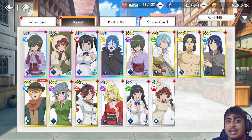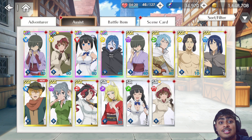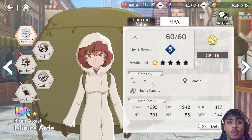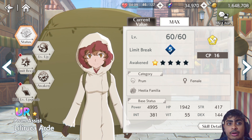Limit breaking an assist isn't necessarily a bad idea, but if you're still unsure whether to pick an adventurer or assist, I would just save the Mystical Fauna at this point. Based on my own adventurers and assists, the only unit I'm considering is Lily — because I actually have her at one awakening star after getting a dupe on the Summer Makoto banner.